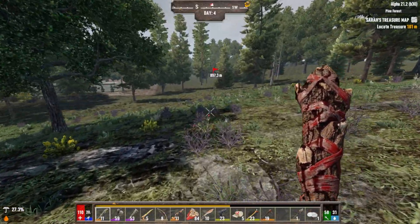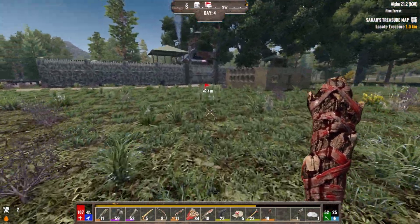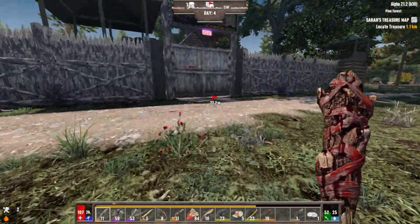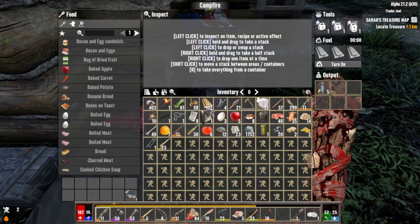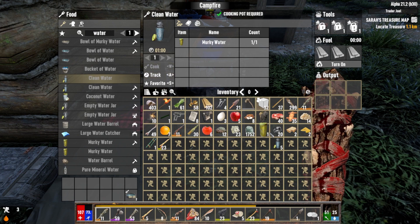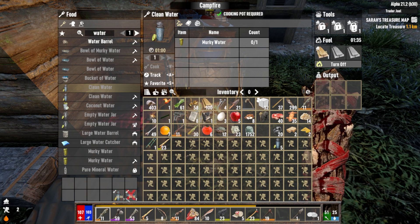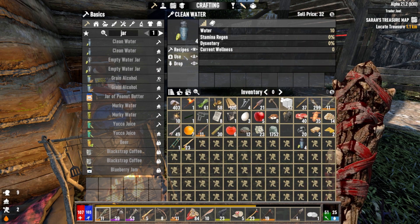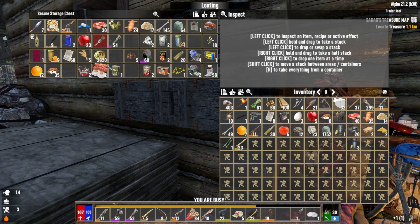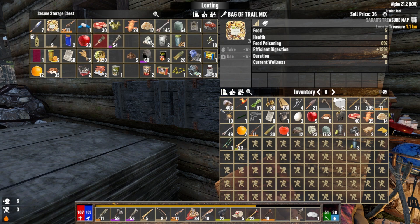Let's just beeline it back. Hey, we got an airdrop — that might help. It's not very far, maybe I could just grab it now. Maybe we can get some food and water out of that thing. My hydration is not doing great. I do have some water in here, so that helps. I found one murky water — let's cook that up. I got two more bowls of murky water in the pot there. Let's try a bag of trail mix for that efficient digestion.